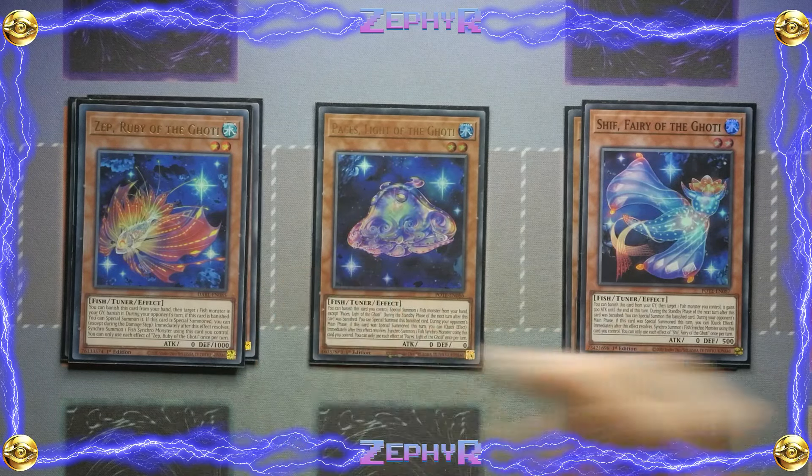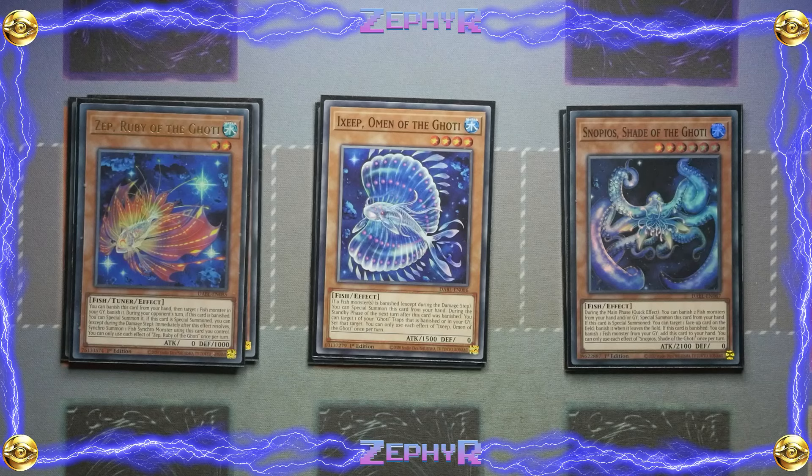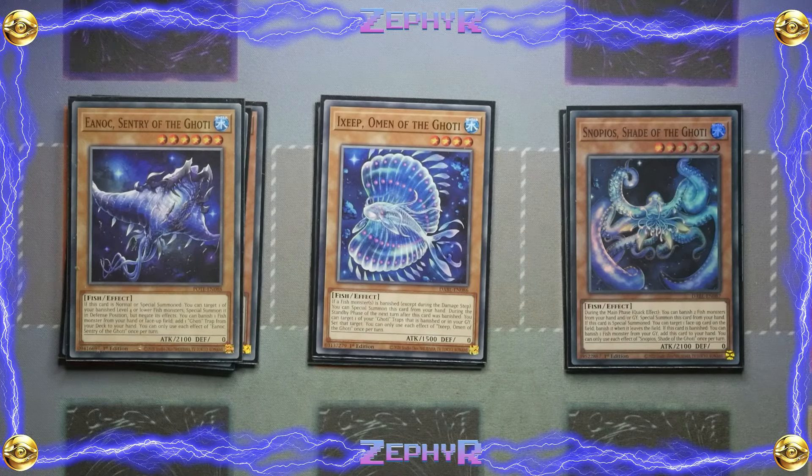The one Zep — if a fish monster is banished you get to special summon this card from the hand, and during the standby phase after this card was banished you get to target one of your Ghoti traps that is banished or in your graveyard and set it back. It gives nice recyclability, but you're only playing one trap card in this build so it's more so just a free extender as a level 4 non-tuner. Then you've got the Snyphis — the good old octopus. During the main phase you gain a quick effect: banish two fish monsters from your hand and/or graveyard to special summon this card from the hand. If this card is special summoned you get to take one face-up card on the field and banish it when it leaves the field. This is why the deck is more two-card combos than one-card combos.